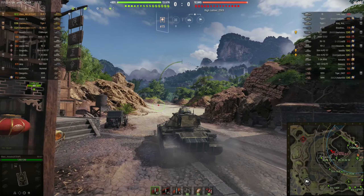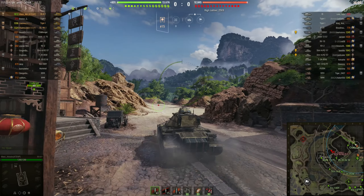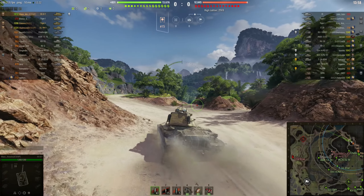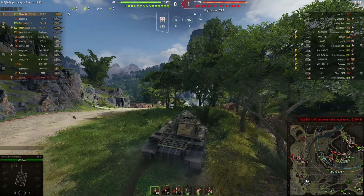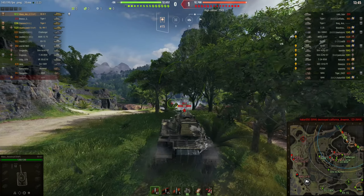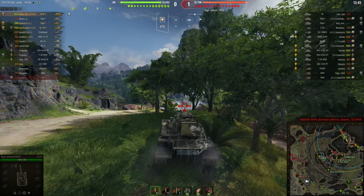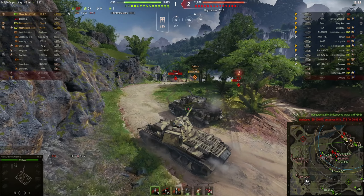When I play encounter battle, I don't see the point of pushing far away from the cap. If you want to win the battle quickly, just head straight to the cap — if a lot of your teammates push that way you can just cap out. So if you're struggling for wins and you get an encounter battle, just go and cap out. But if you're top tier heavy and a little bit confident — which we are, being in a platoon of three — you can have a bit of fun.